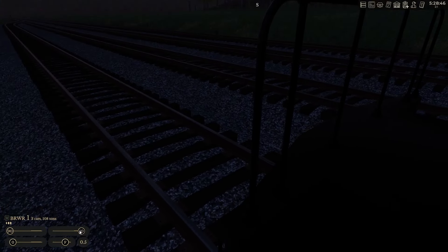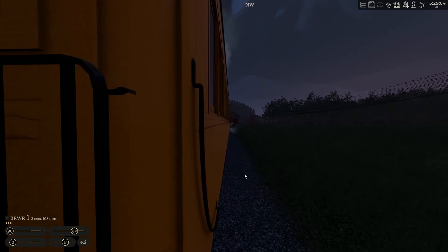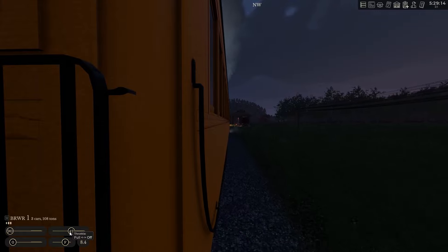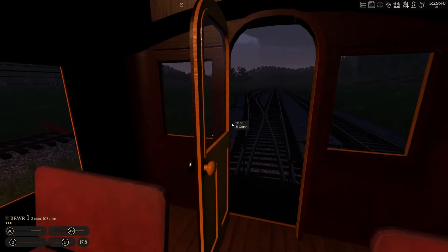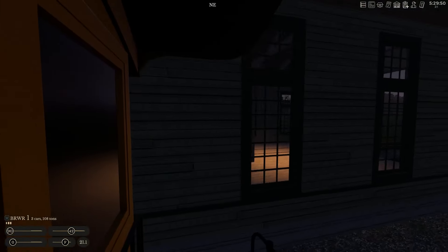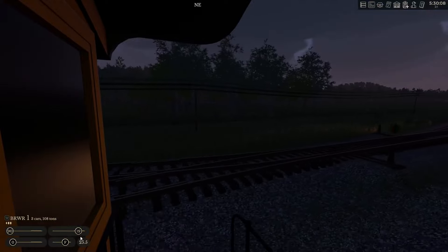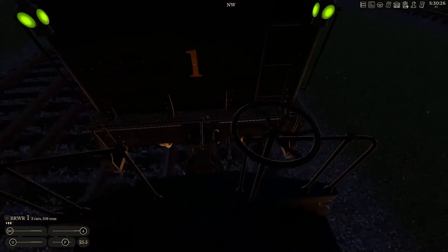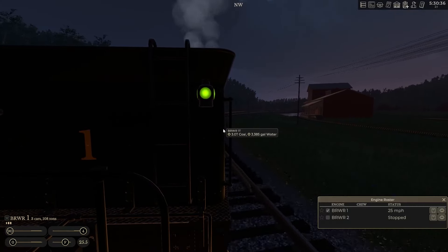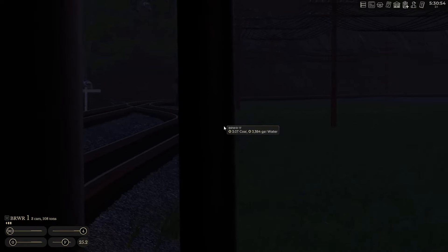Nice and gently. All righty. So we're here. We'll make sure the train is clean. Hopefully the custodians came through at night and did what they needed to do. This game is pretty in first-person mode. It does add a little bit more fun. Guard speed's about 25, so we won't go too much faster, but we are definitely cruising along here. Thankfully our switches are aligned, and for exiting the yard we are set. Perfect.